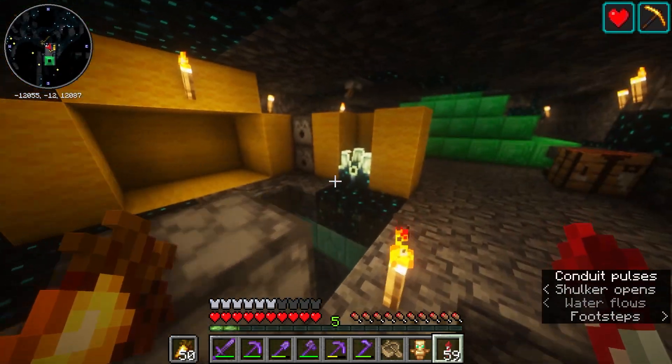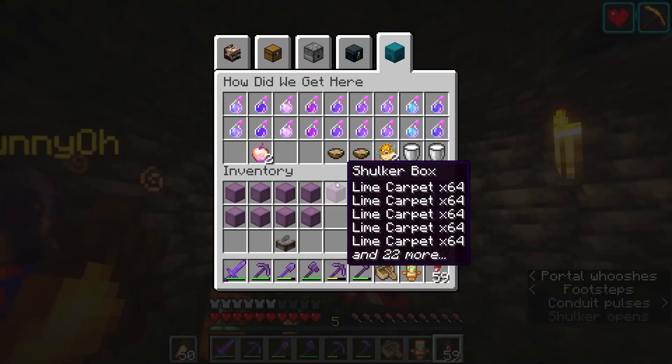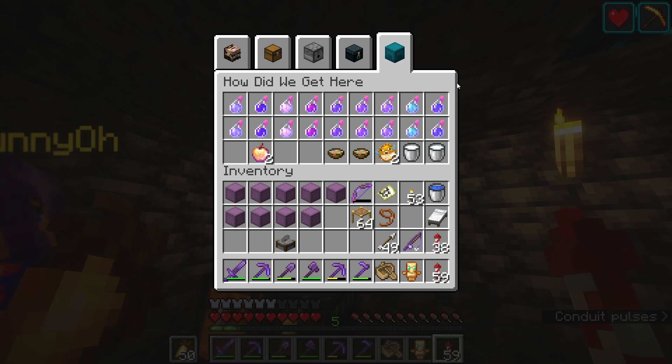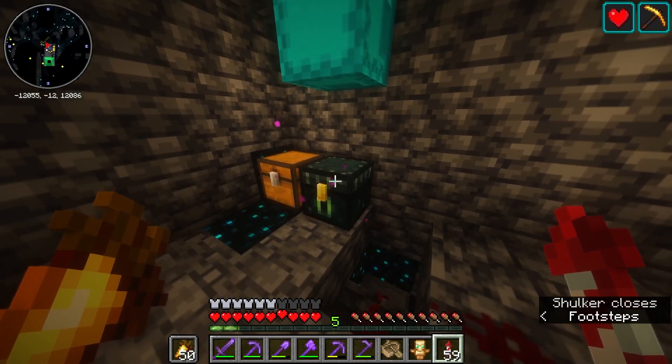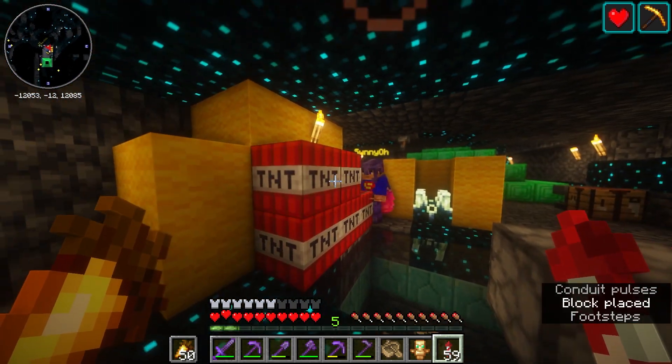We need to get a sculk sensor — that's the only thing I've missed. But if you look in the top shulker box, I've got all the potions in there, the two enchanted golden apples, a suspicious stew, and a pufferfish. I've got a milk bucket for afterwards. The way it's going to work is there's going to be a shulker inside of this bit and we're going to cover him up with TNT.